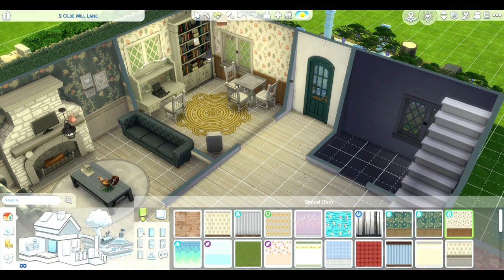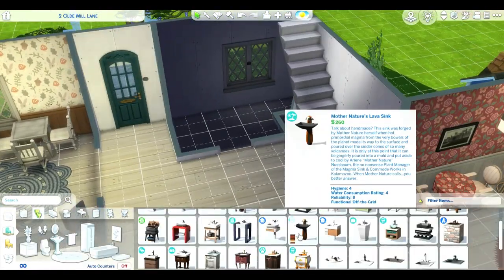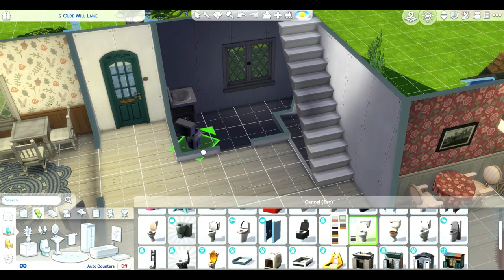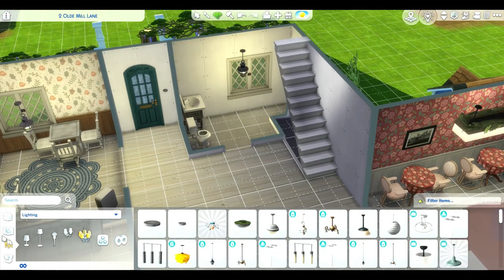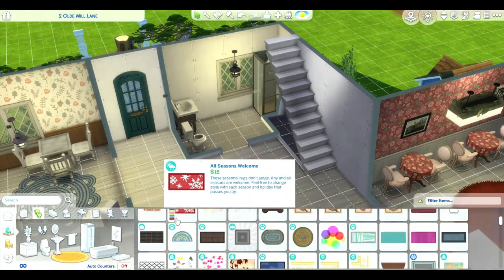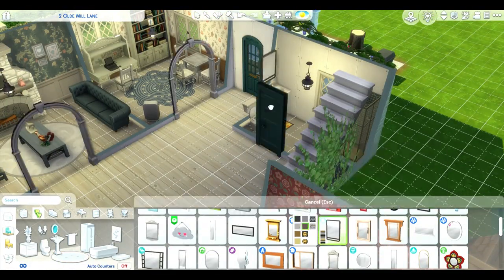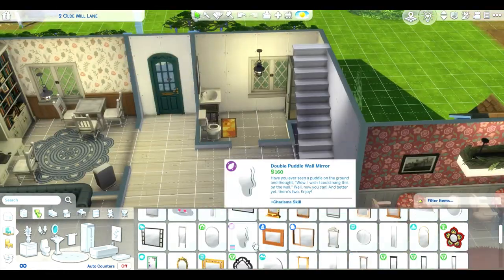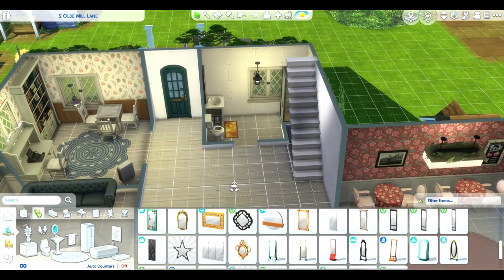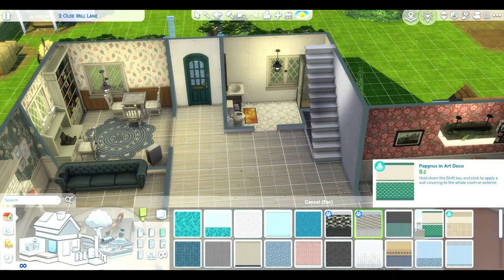Here we go with more wallpaper. I have this big open space and I wasn't really quite sure what to do with it, so while I was designing the bathroom I was trying to brainstorm. My cat friend is back. Here I go finishing up the bathroom and I decided to change it to this more fancy, old-fashioned mirror — kind of the theme for this house.